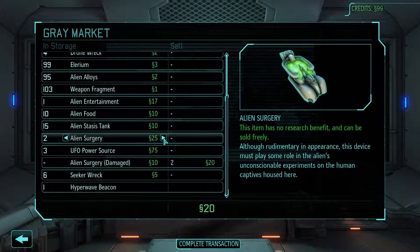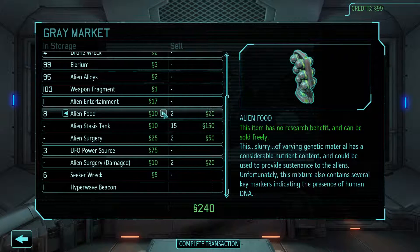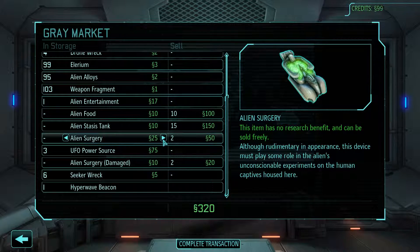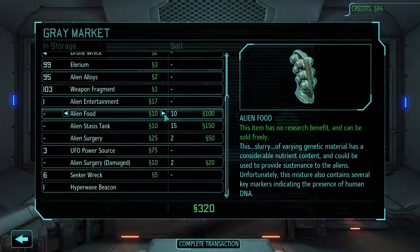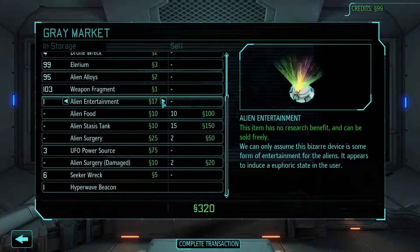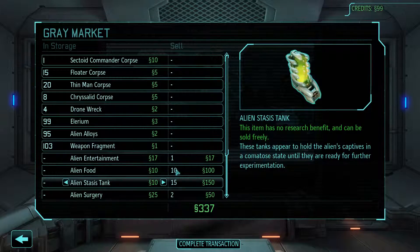There's no research benefit to any of this stuff — alien surgery, stasis tanks, alien food is the same. Let's read through this stuff. Alien surgery: although rudimentary in appearance, this device must play some role in the aliens' unconscionable experiments on human captives housed here. Stasis tanks: these tanks appear to hold alien captives in a comatose state until they are ready for further experimentation. Alien food: this slurry of varying genetic material has a considerable nutrient content and could provide sustenance to aliens; unfortunately it also contains several key markers indicating the presence of human DNA. Alien entertainment: we can only assume this bizarre device is some form of entertainment for aliens — it appears to introduce a euphoric state in the user. With all that, we're getting 337 credits — not bad at all.